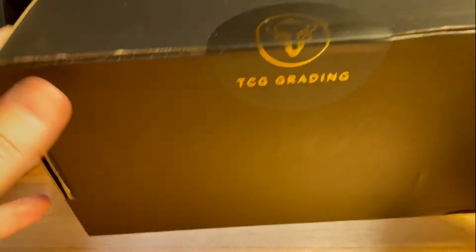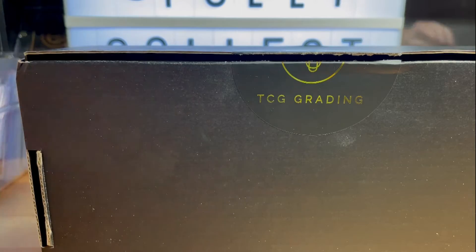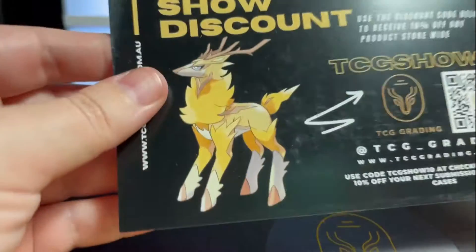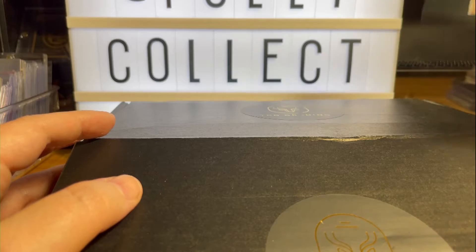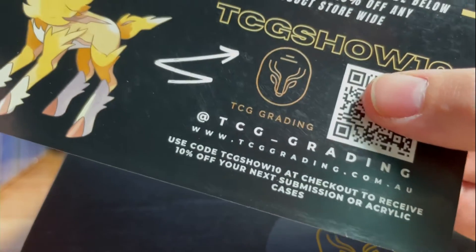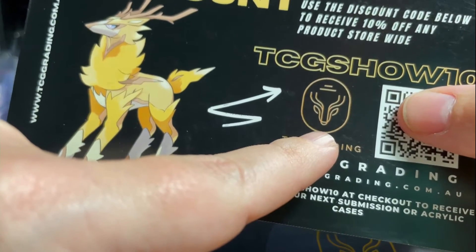I haven't looked at any of the grades — this is a blind reveal, I don't know how they've gone. I'm kind of hoping because I ripped the packs myself and everything went straight into sleeves and top loaders. So that's their website — tcggrading.com.au. Be careful, there are two grading companies in Australia called TCG. One has a white logo, very very plain, and these are these guys here.